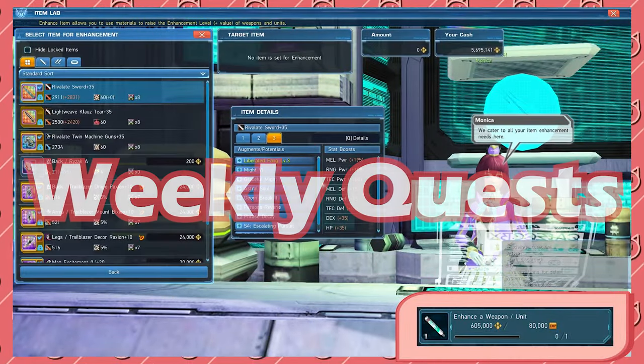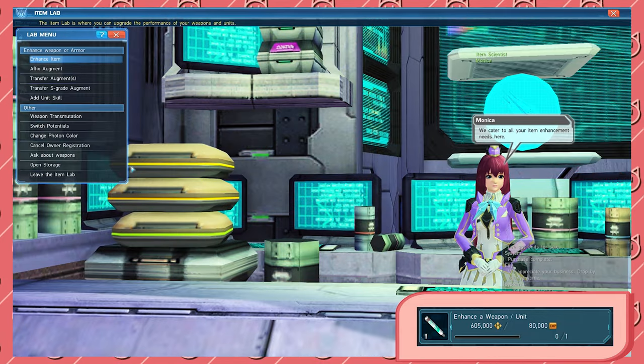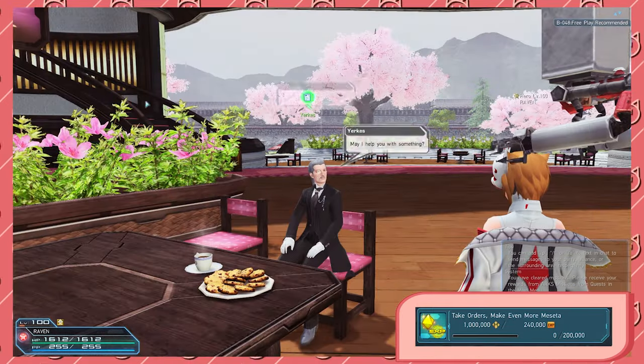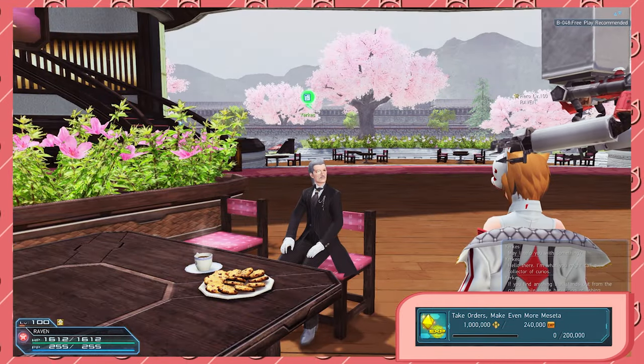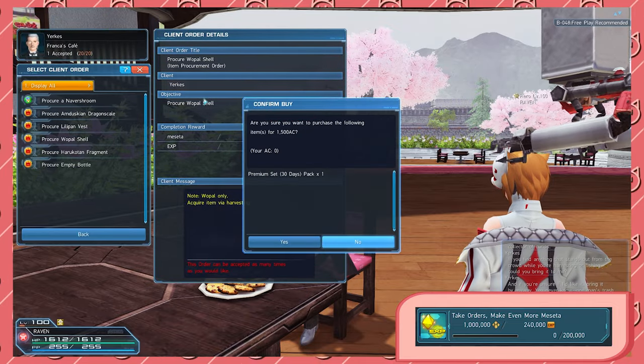First, let's go over weekly quests. These are straightforward. Generally, you'll have one random task, such as enhance a unit or do ten daily orders, which I ignore, followed by making 200,000 meseta from client orders. The fastest way to do this is to do gathering quests for Yerks.